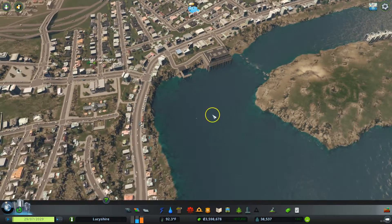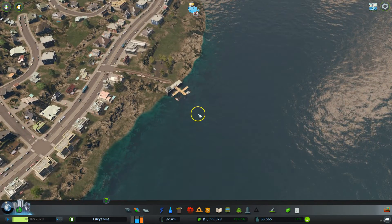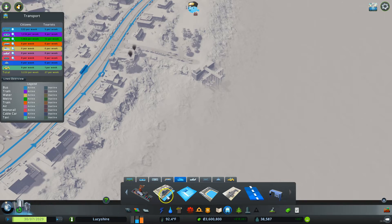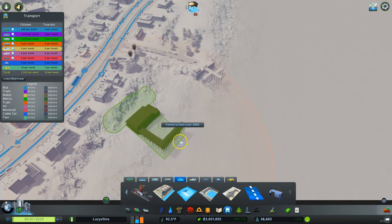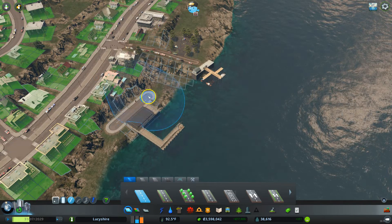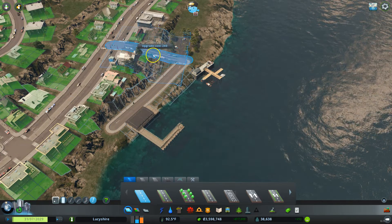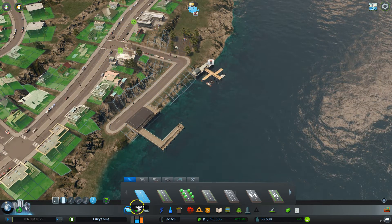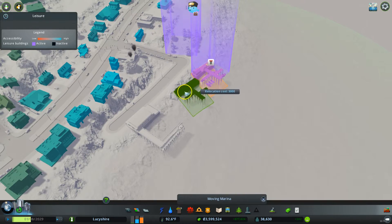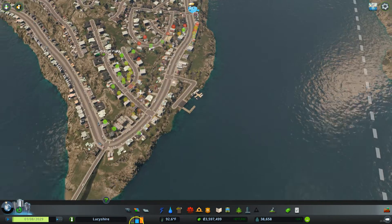We just want the ferry line to operate properly. So we're going to put another stop here, next to this little fishing pier — right there — and just kind of connect it by road. We'll upgrade that real quick. But now the fishing pier is upset. Oh, it's a marina. Alright, well let's move it over. Now it's by the road.